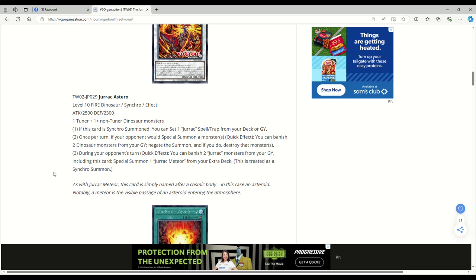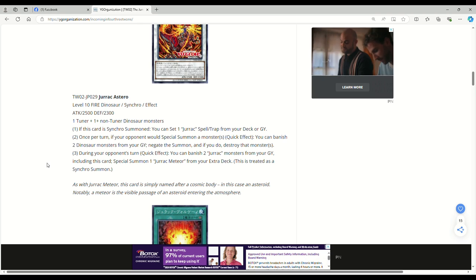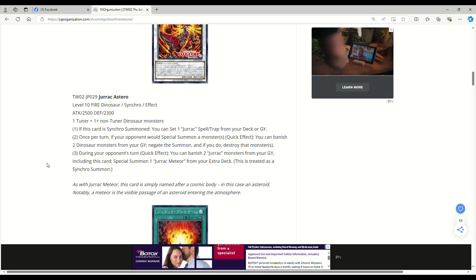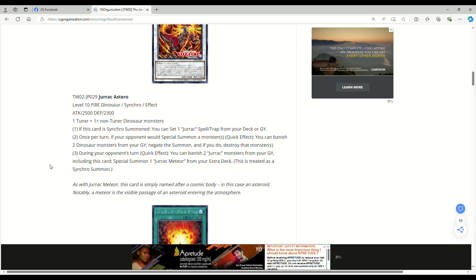This is Jirac Asterio — level 10 fire dinosaur synchro effect monster, 2500 attack, 2300 defense. Requires one tuner plus one or more non-tuner dinosaur monsters. If this card is synchro summoned, you can set one Jirac spell or trap from your deck or grave. Once per turn, if your opponent would special summon a monster or monsters, quick effect, you can banish two dinosaur monsters from your graveyard to negate the summoning and destroy that monster or monsters — so you're now insulated from Nibiru. During your opponent's turn, quick effect, you can banish two Jirac monsters from your graveyard including this card to special summon one Jirac Meteor from your extra deck, treated as a synchro summon. Jirac Meteor, when synchro summoned, destroys all other cards on the field and is a 3000 attack beatstick — so being able to drop Meteor is actually insane.